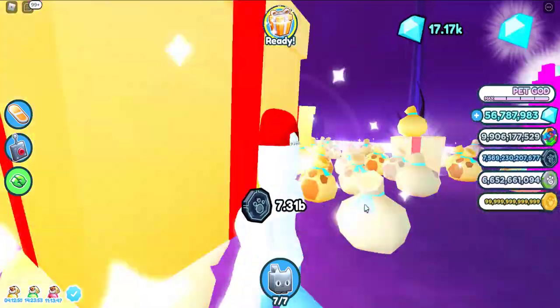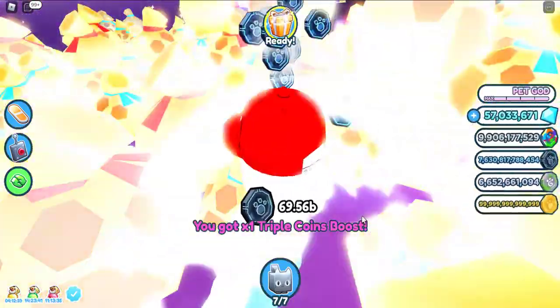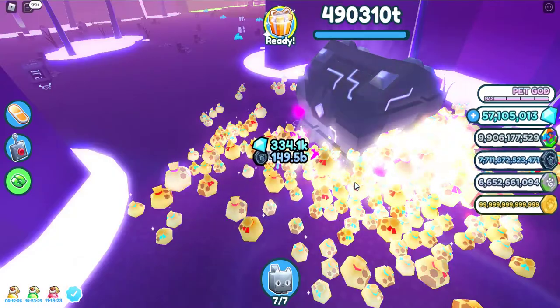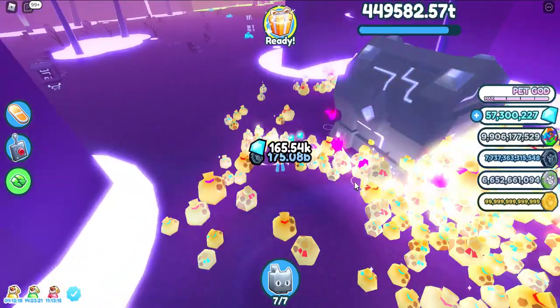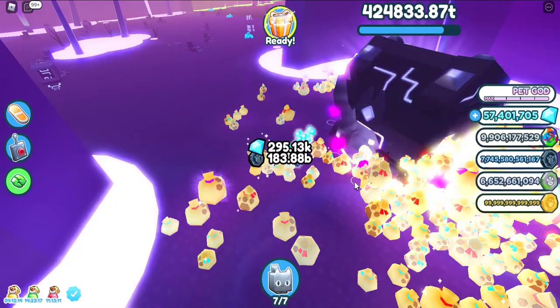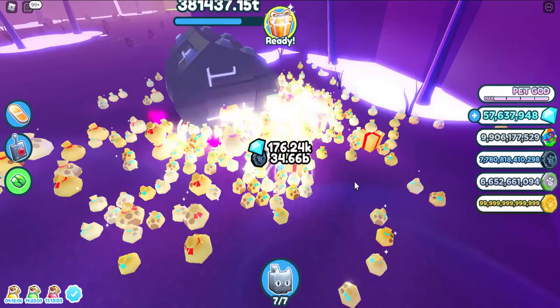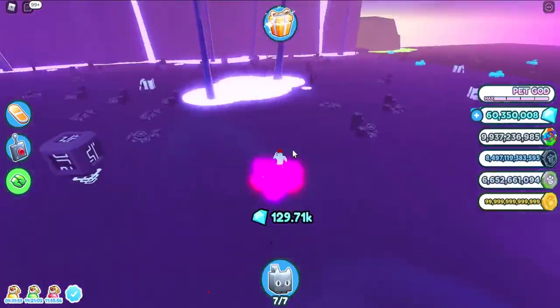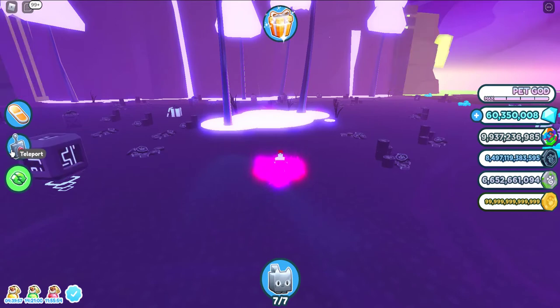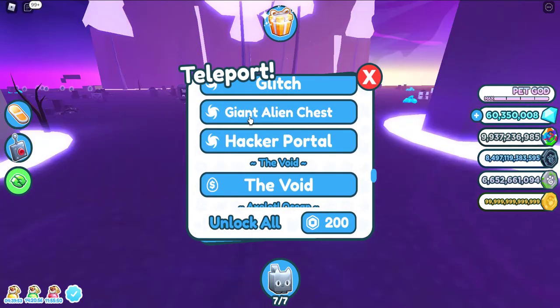These black coins — yes, I broke all these walls. I'm collecting again and again for black coins and at the same time these diamonds. I open these coins vault now. You need to go to the giant alien chest.